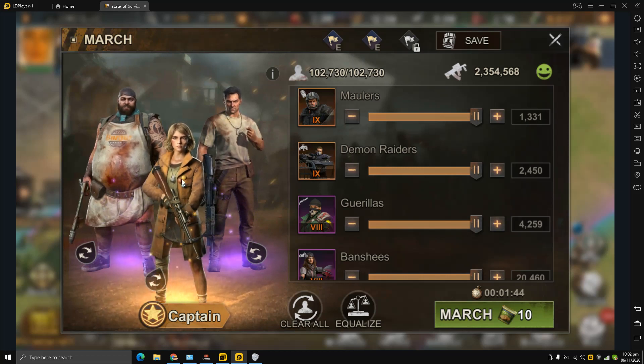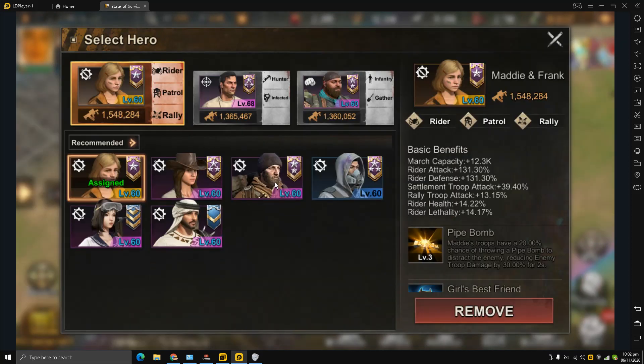However, this is about boosting march speed, my friends. So what I am going to do is switch up my main character. I am going to take this Travis guy, because Travis is the best hero for march speed boosting — this has been confirmed from Reddit. Now in the basic benefits section it's not going to show march speed; they are talking about capacity and not march speed, so I will switch it.